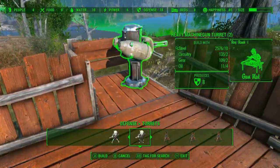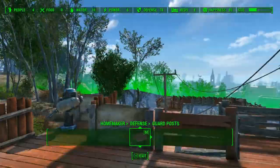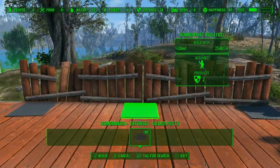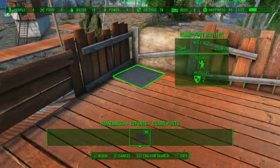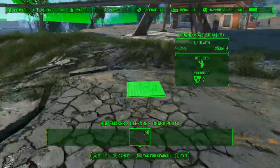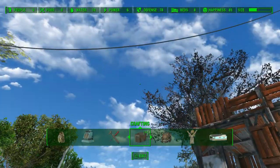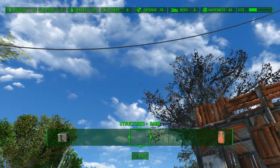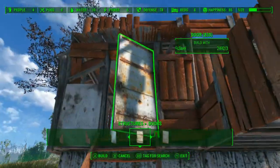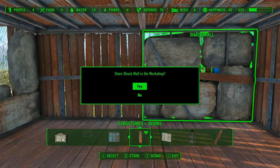A couple of turrets, which we will change later once we get power throughout the settlement. I need to upgrade my science skill on this character so that we can get some heavy laser turrets. Guard mats — enough for two guards — and they walk around, it's really cool. We'll plonk one down here too. Now we can do our little tour once we've got the door and the beds in. We'll do the decorating when we do the full settlement tour later.